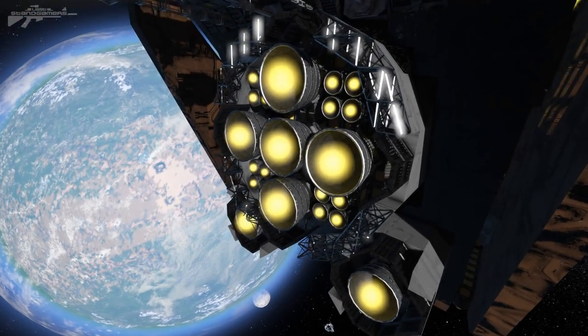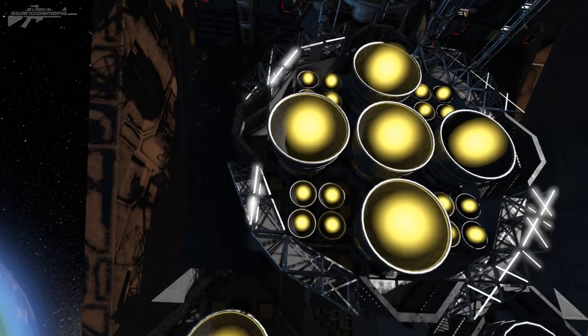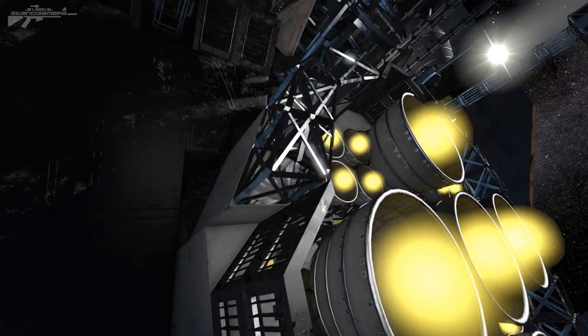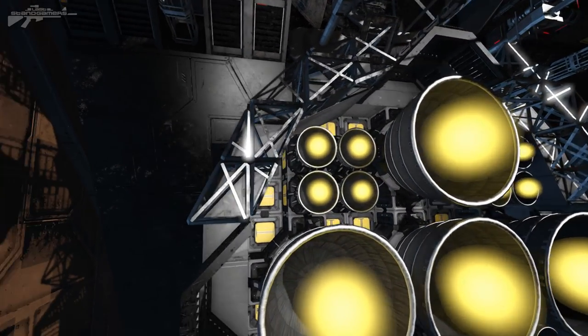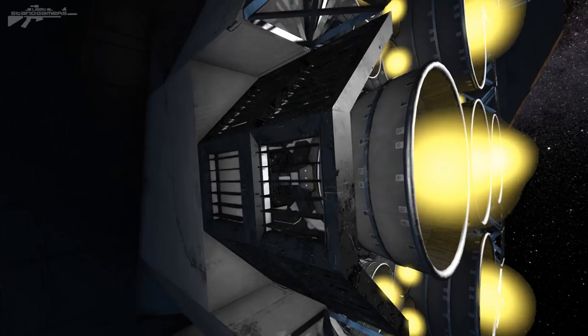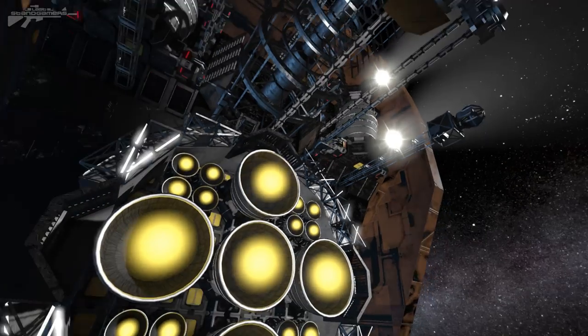Going a little further down, we have four large thrusters and then two a little bit lower. He's used a variety of cut-down blocks on the side. He's actually recessed the block into the design and then extended it out using a half-constructed block, and he's also used some sort of air vent fan pieces to show just a bit more detail. It looks absolutely fabulous.